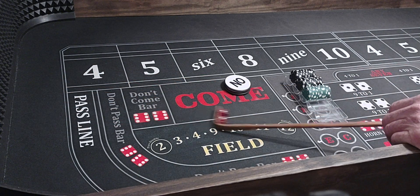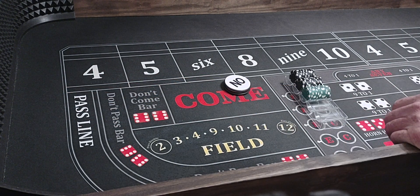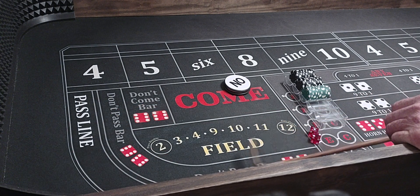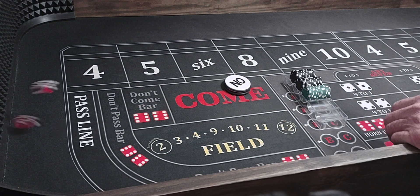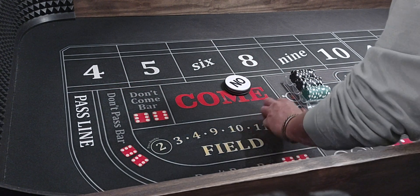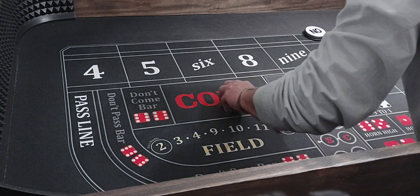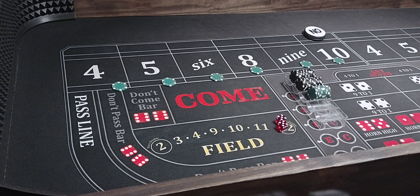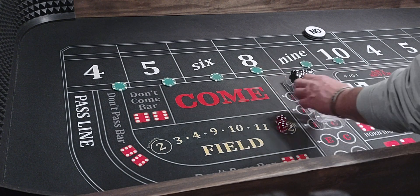Coming out again. There's a snake eyes, baby — that would have been another $100 if we'd been on it. Two-one-three, that would have been another $100. But woulda, coulda, shoulda, right? There's a hard 10 — 10 is the point. We're going to go $160 across with casino money. We won $200, so we're going to give the light side a chance.